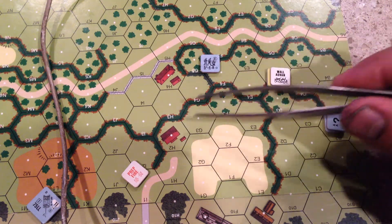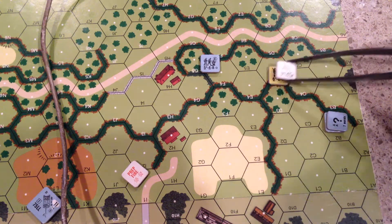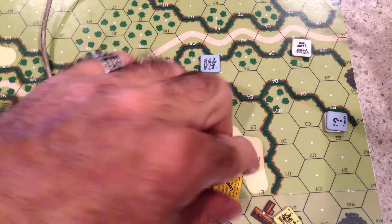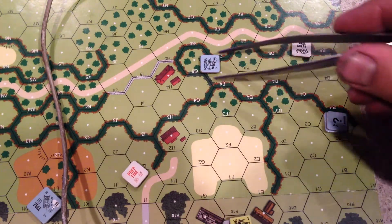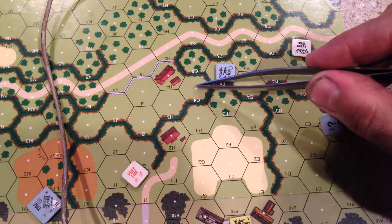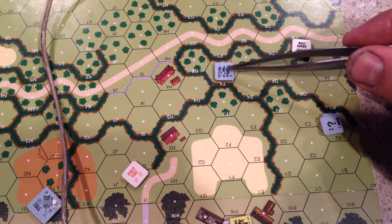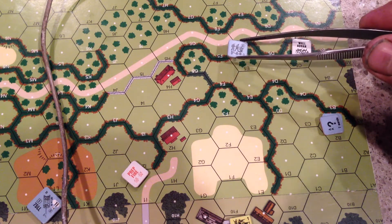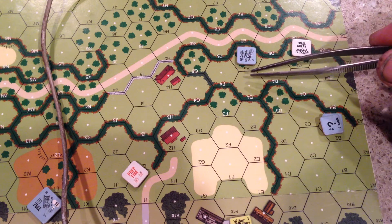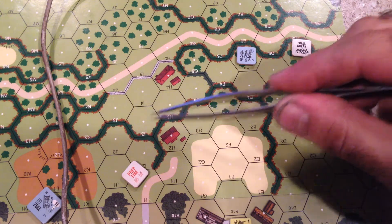Boccage is a one-level obstacle. As an example, this American is on level one. They can see into the hexes directly behind the Boccage. They can see each other because the German has wall advantage. If the German were back further, they could not see each other. This American cannot see past the hexes adjacent to the Boccage.